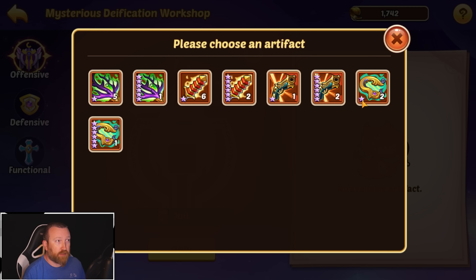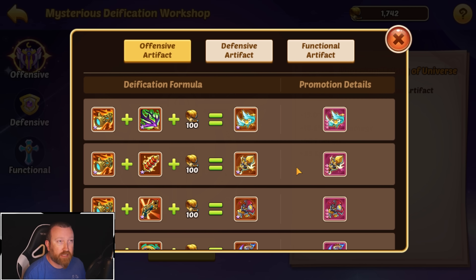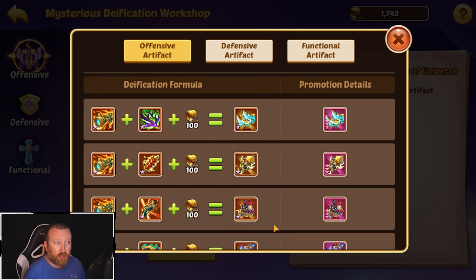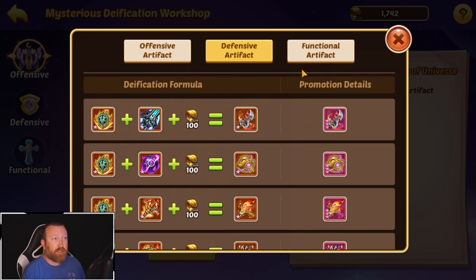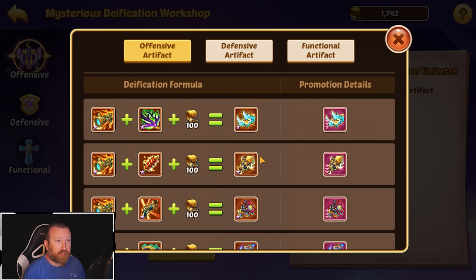You can throw in different artifacts and add the different pieces, and it'll give you a different result. Please note: once you do this, you are locked in on this artifact. Once you combine these two orange artifacts, there is no system to regress the new artifact you created back to one-star orange. So before you do anything, please make sure you do your research and figure out what you're going to do.